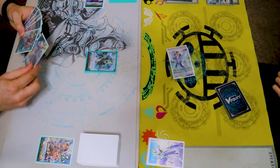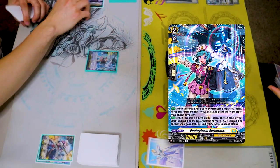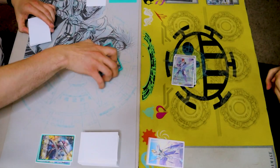Draw. I'll discard. We added Pentagleam, Phantom Blast and draw. Let's go 10. Take 10.